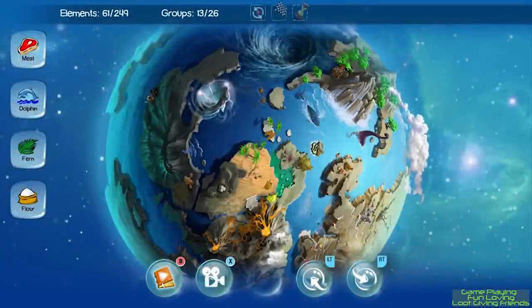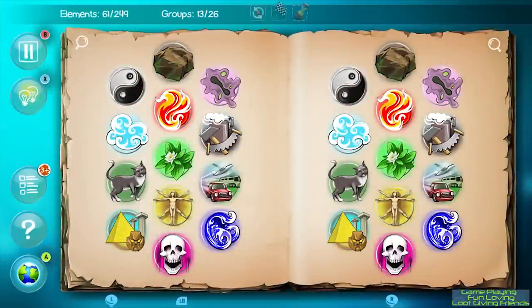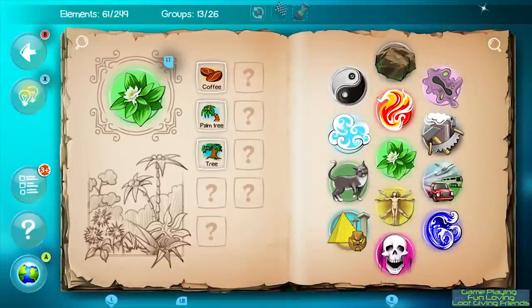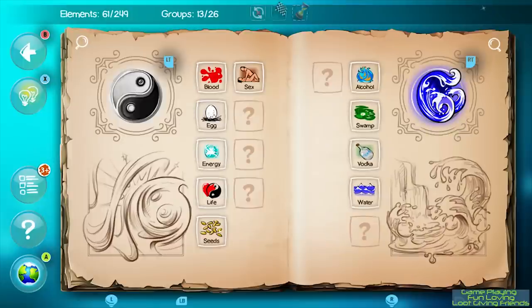This is DoodleGod by JoyBits Co. Limited, a game where you combine elements to create even more elements that you can then use to combine into even more elements to create your world, solve puzzles, create artifacts, enter tournaments, or complete quests. This game is very reminiscent of the mobile game Alchemy where you combine elements as well, but DoodleGod expands on that idea quite a bit.